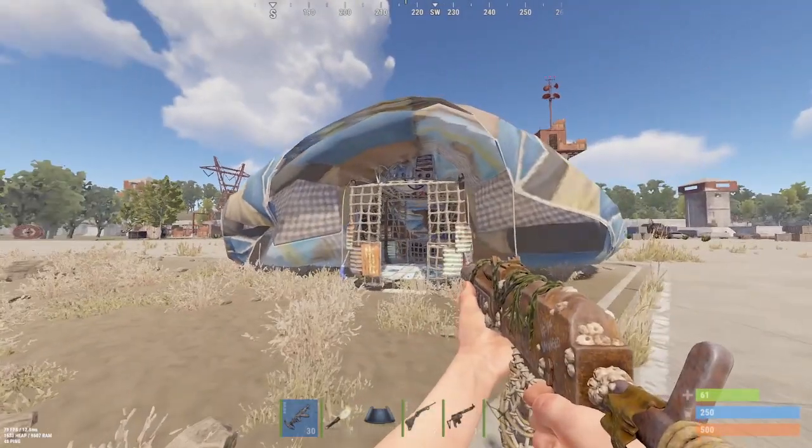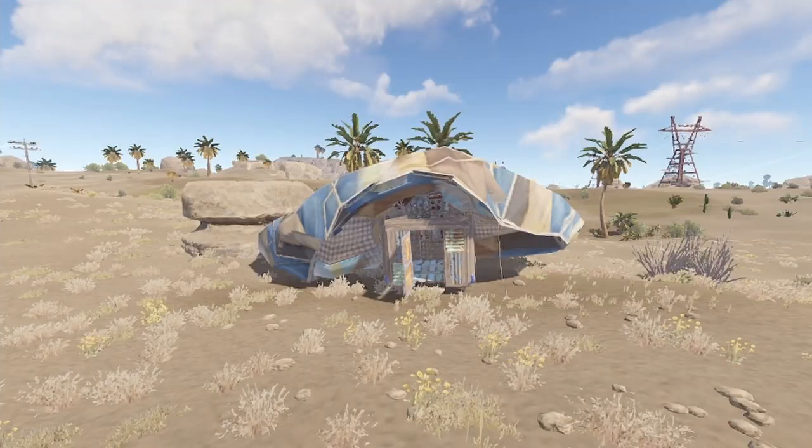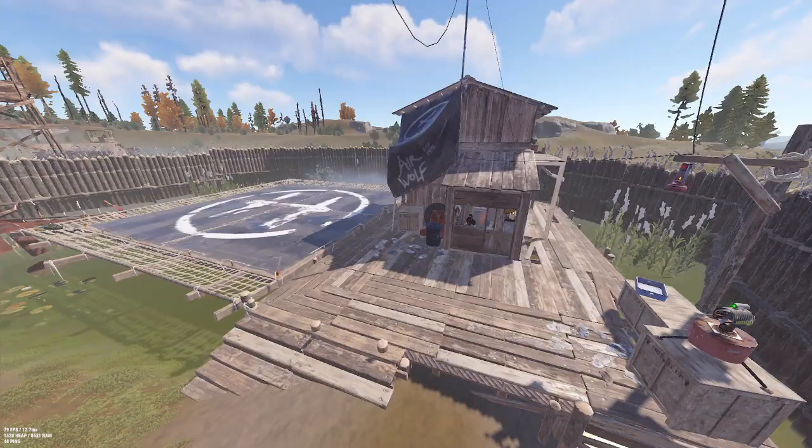The first thing you're going to want to do is get a hot air balloon. You can either find them randomly throughout the map or you can purchase one from bandit camp for 150 scrap.